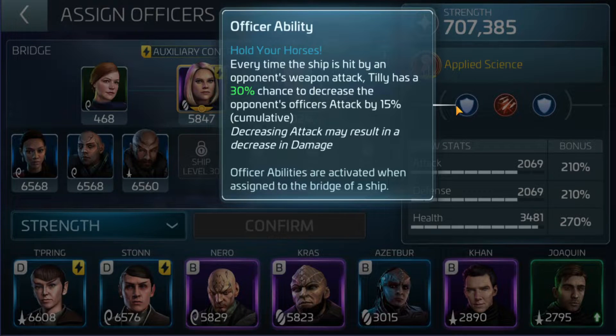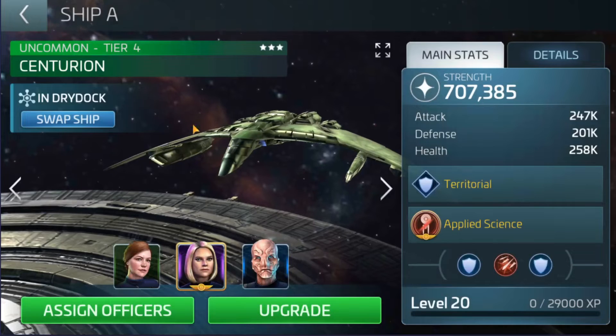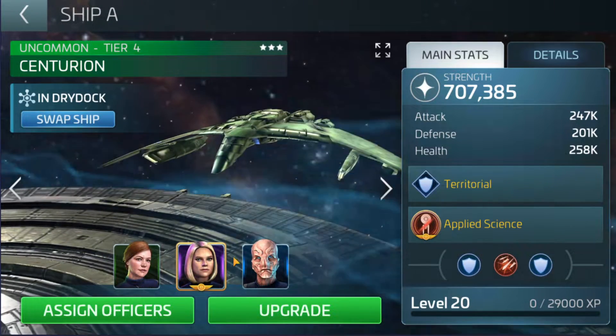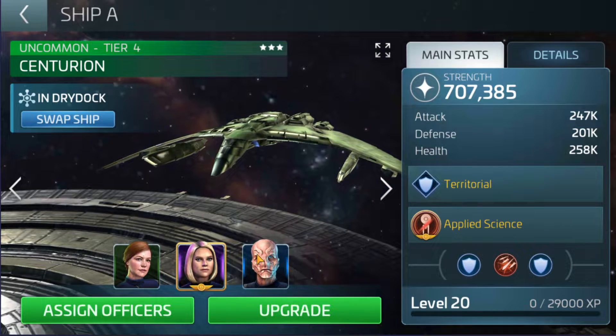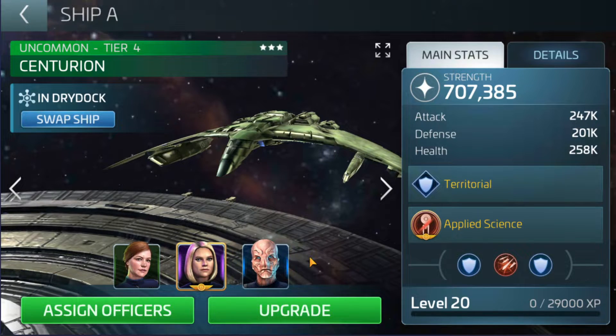It's 15% of the attack, so it might decrease the damage — they're not going to do zero damage, but they're going to do very little, so insignificant that it shouldn't matter and you should be able to win that engagement. That's going to be the best way to utilize these types of officers in my opinion — the ultimate defense crew. Everyone else has their own opinion, so just bear that in mind.